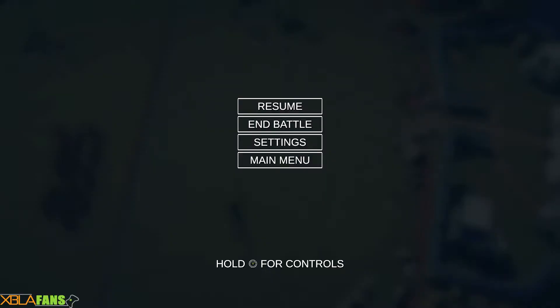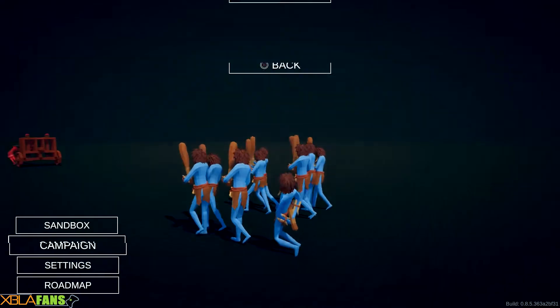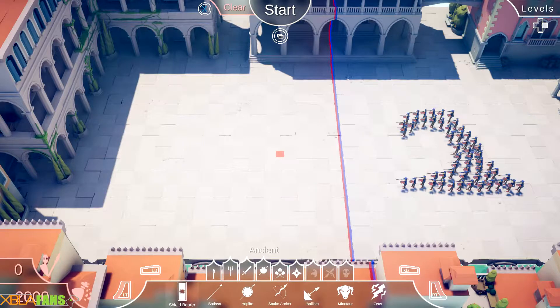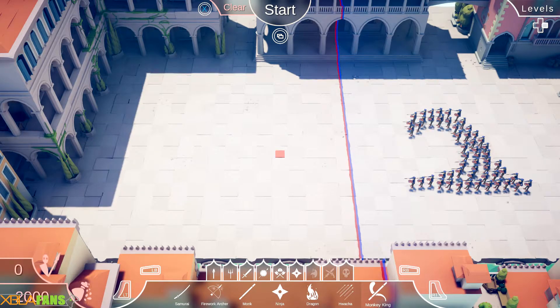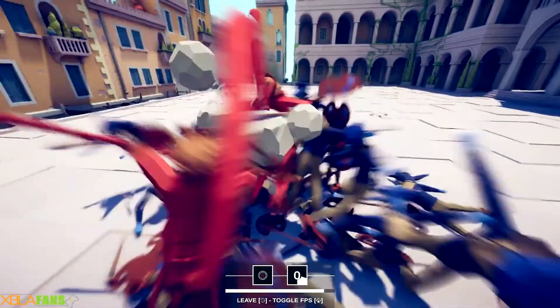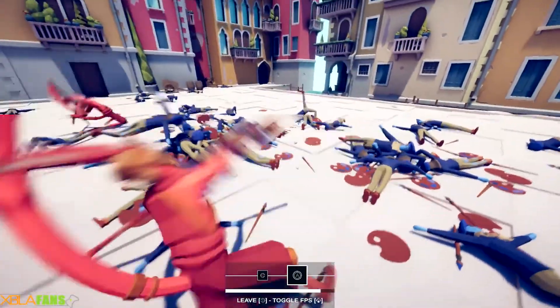But you get the idea — you go through these wacky scenarios like farmers against samurai. I really do like that they did the roadmap kind of thing. Let's do one more campaign mission — let's do spooky. I've mostly been doing the open battle stuff. Monkey King, huh? Oh my god, I'm fighting artists — oh boy, the frame rate! He spawns little clones of himself. If you ever want to see a good movie, go see Monkey King with Jackie Chan. The ultimate units are pretty ultimate.